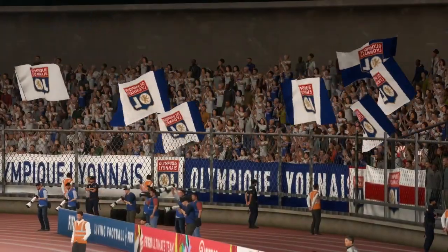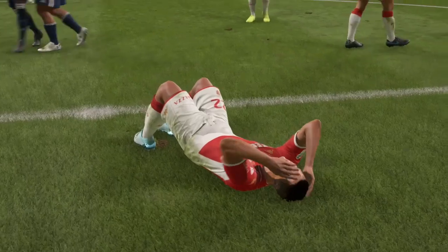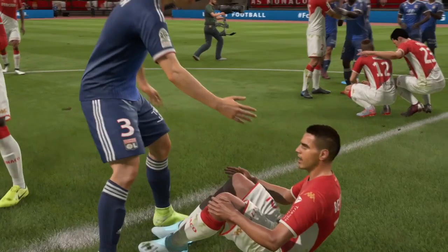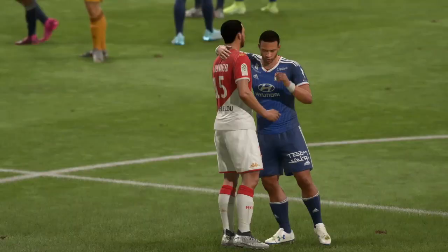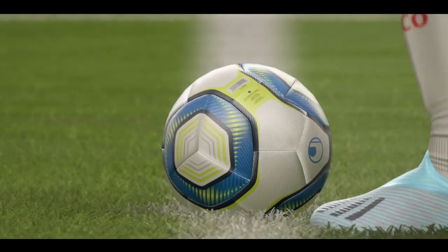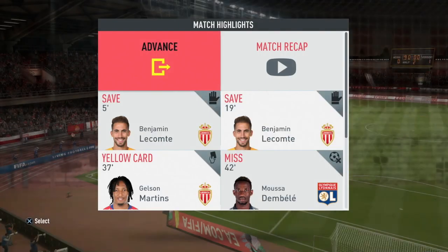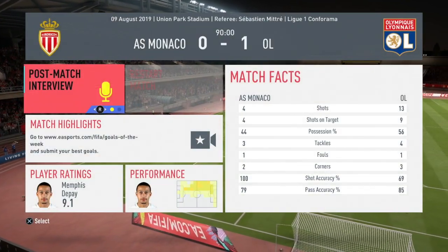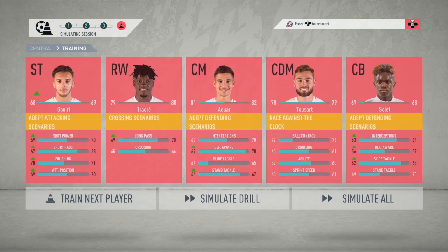We get the one-nil victory away from home to start our league campaign. Monaco are visibly frustrated — Ben Yedder in particular looks disappointed, though his efforts were decent. We defended pretty well and as the stats confirm, we surely deserved to pick up that victory. Very good indeed from us.